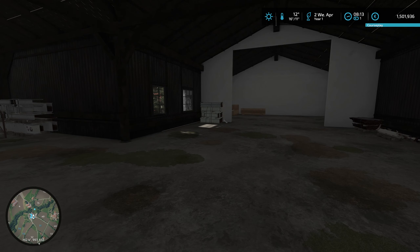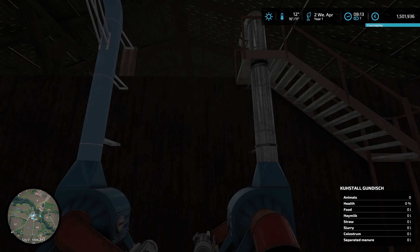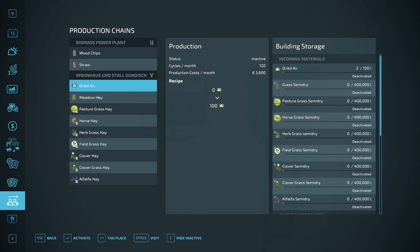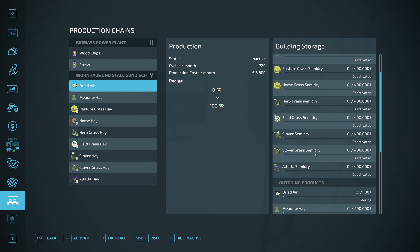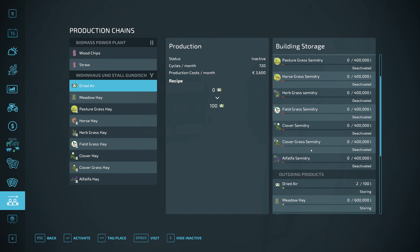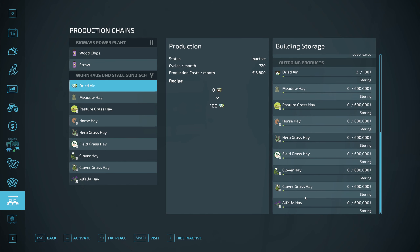I believe that's just a storage area. This here is quite interesting - if I'm not mistaken, this is a dryer. So we can actually bring various things in and get their dried equivalents. The hay equivalent options include: grass, semi-dry, pasture, pasture grass, horse grass, herb grass, field, clover, clover grass, and alfalfa. So we do have a clover grass field we don't have to plow up, and we'll eventually have alfalfa as well. Some of these options will work with the cows, but some may not - we'll find that out in time.